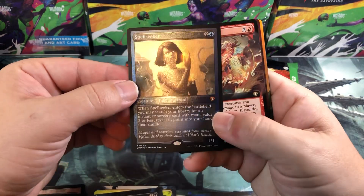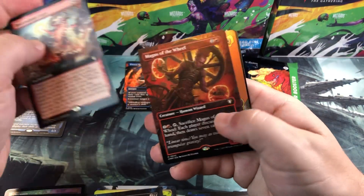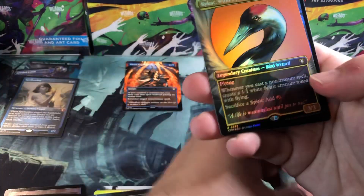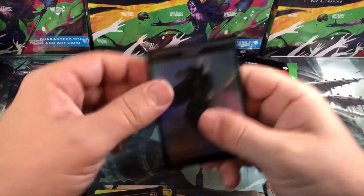You gotta have a huge Storm Surge — Cregan, Spell Seeker in the showcase for our next mythic, not too bad. Descendant's Fury, Magus of the Wheel again — gotta pull a bunch of those — and then Kykar, Winds of Fury, which is a creepy name.